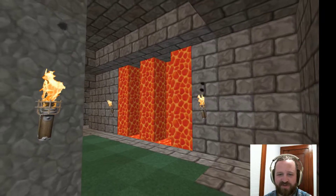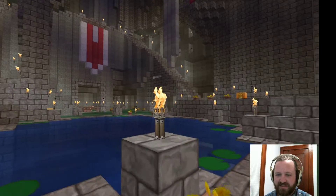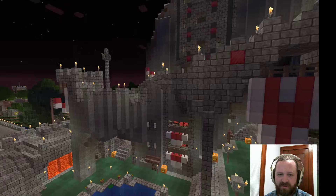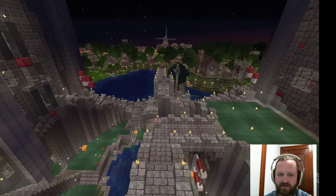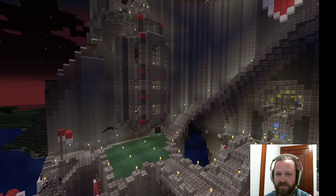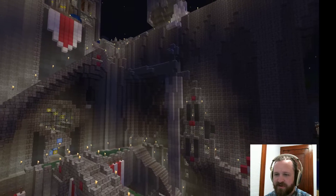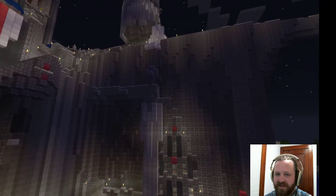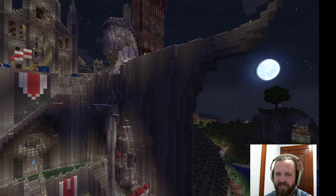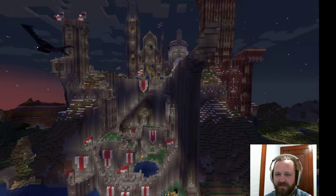This was one of the first redstone devices I made. In the keep, you get this nice courtyard area with a bridge, a couple towers built into the side, stairs going up, and flanked on this wall by the first big build I ever made — half of the Argonath.